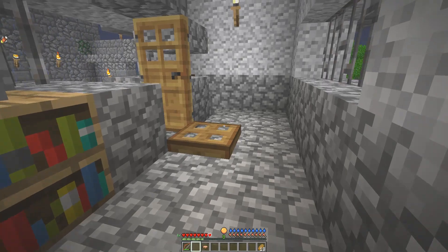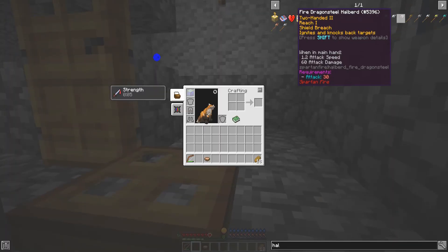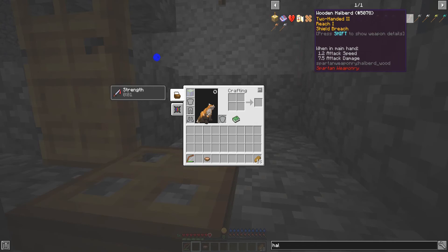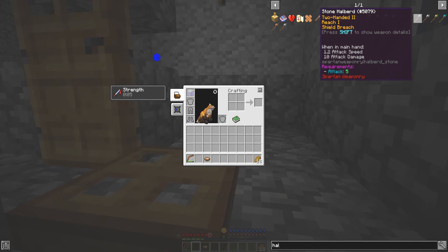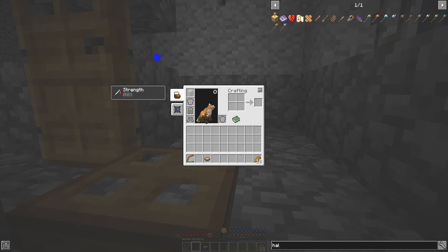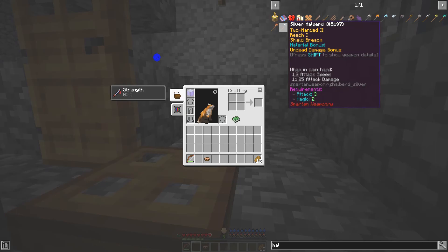The Halberd may be a useful weapon for me. Obviously not this one because I don't have the attack strength for it. The highest I can get right now is Stone, but it is a good choice to go for. I didn't see these two. Ten attack... eleven point two five.